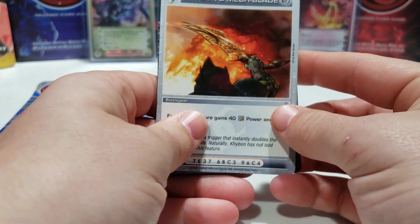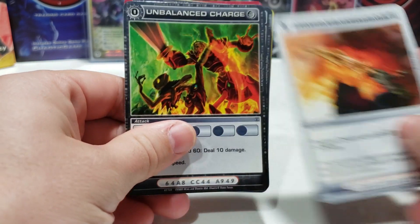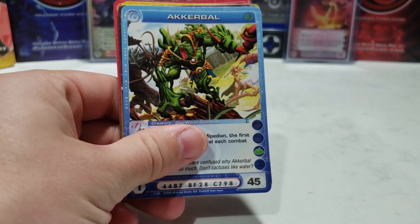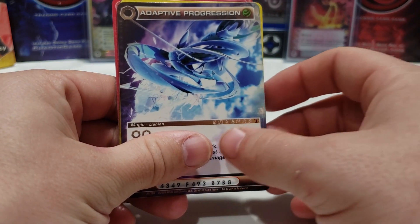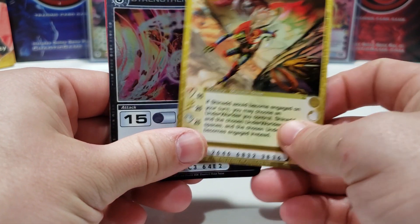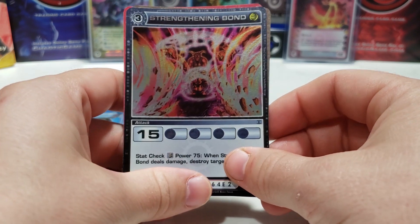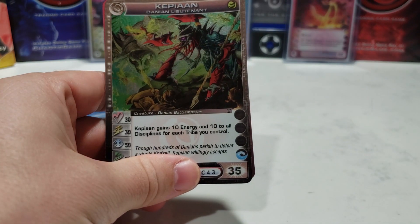Hopefully that turns around today. Opening the next pack: Bonds Mech Blade, Unbalanced Charge, Funnel Blast. Our first rare is Strengthening Bond — three build points, 15 attack damage.